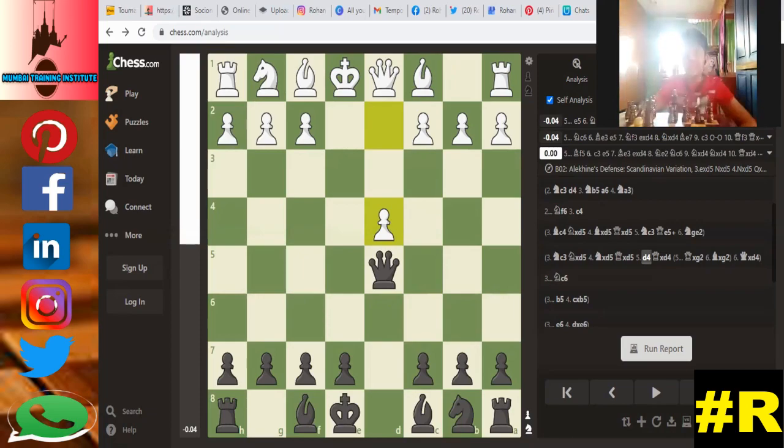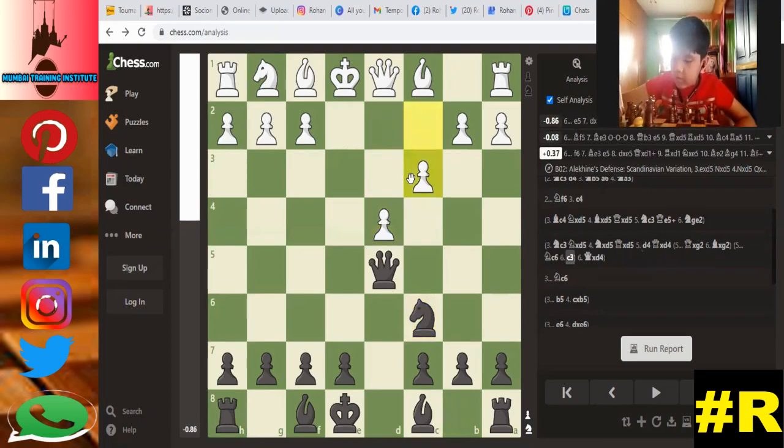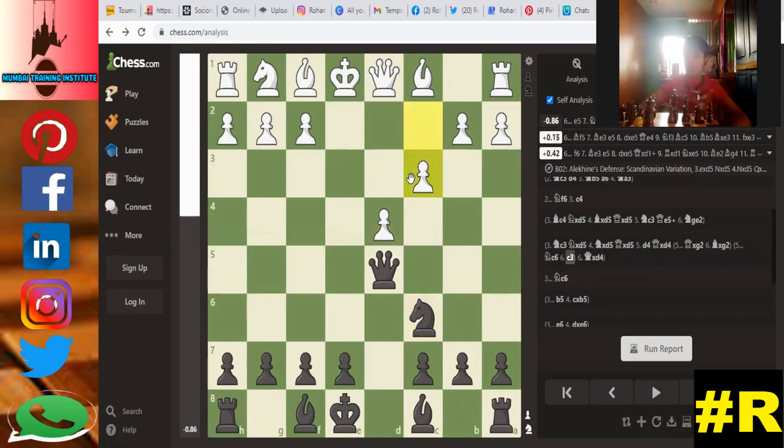Nc6 — you are playing from here, defending that pawn again with the pawn. Let him play anything; you have to continue developing the queenside pieces. Now which piece can you develop fast in one move?